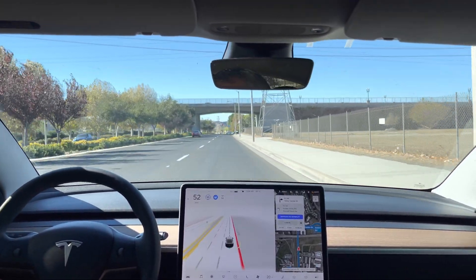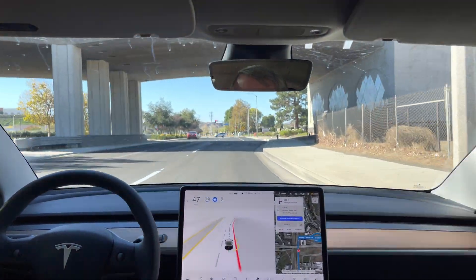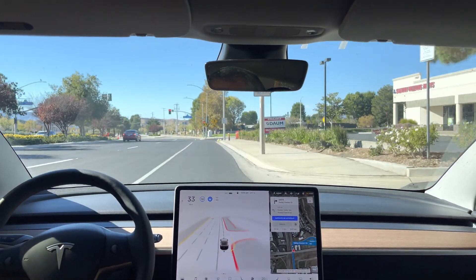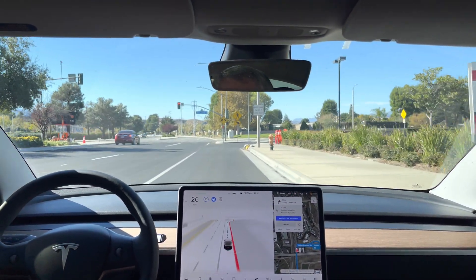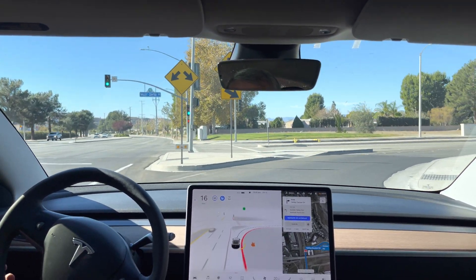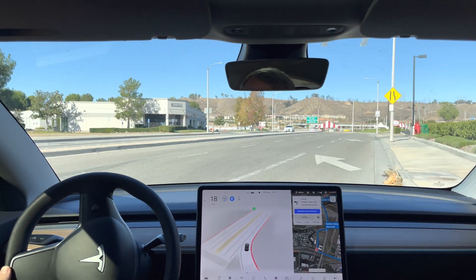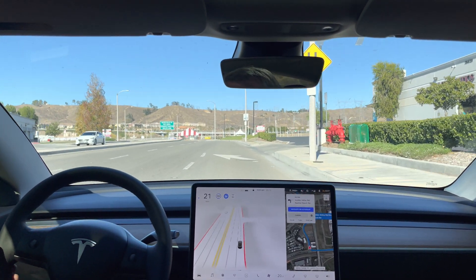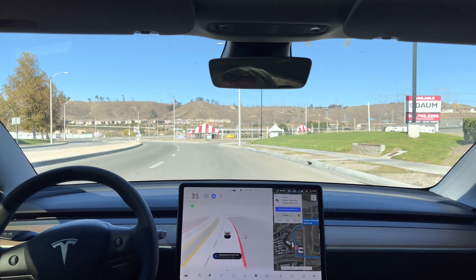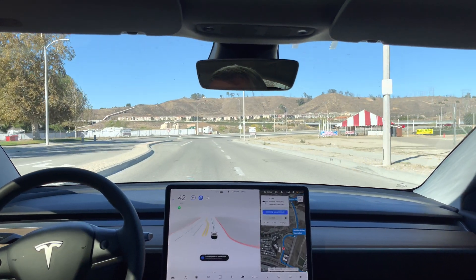Turn right onto Valley Center Drive. This right turn sometimes has an issue — it's a dedicated right turn lane with a quick merge after the right turn. Again going really slow, giving it a little push with the accelerator. There we go, it's on its own again. Here's the merge — not bad. It does need to get in the left turn lane quickly. There we go.